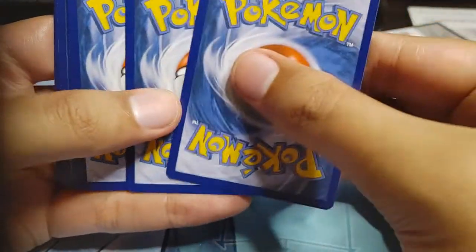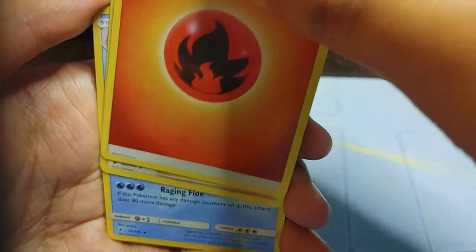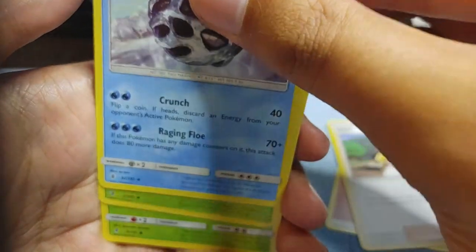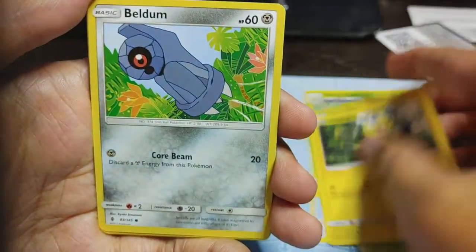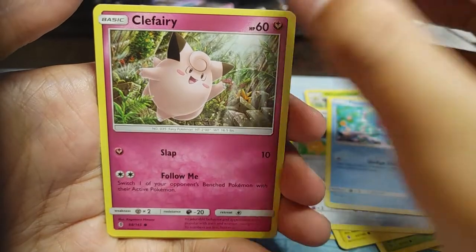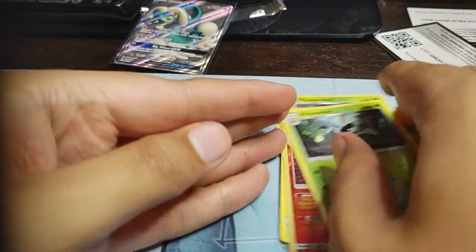We got four to the front, and we got a fire energy — good signs. We got Hala, we got Glalie, we got the Weeping Bell, Phantom, Helioptile, Beldum, Tentacruel, Clefairy, Salazzle Reverse — oh, I didn't even see that — Salazzle Reverse. And Victory Bell Non-Holo.